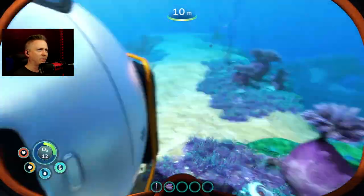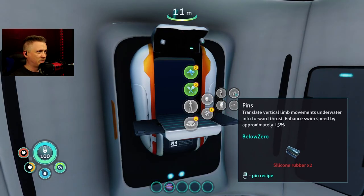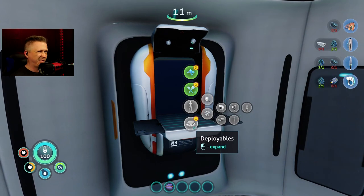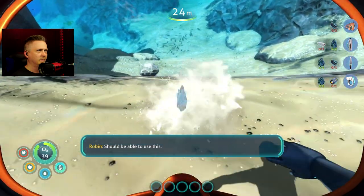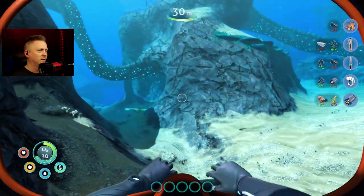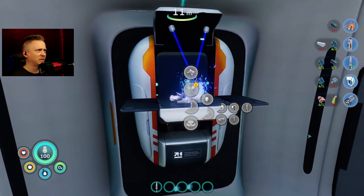All right, we got the drop pod. I've got a ton of flares — too many flares. First things first, I gotta get supplies going. The nice thing now in Below Zero is we can just pin recipes. We're gonna pin up the stuff I need: scanner tool, fins, all that good stuff. Grabbing supplies — I also need a battery in there. Fins so I can swim faster, survival knife so I can do some choppy chop, scanner tool so I can scan stuff.